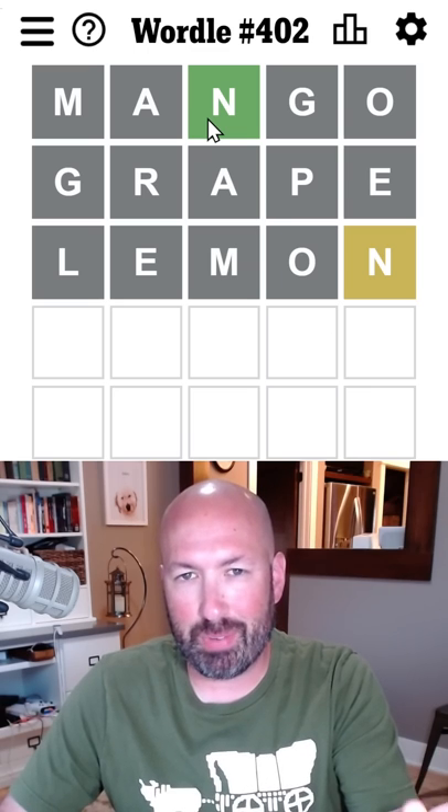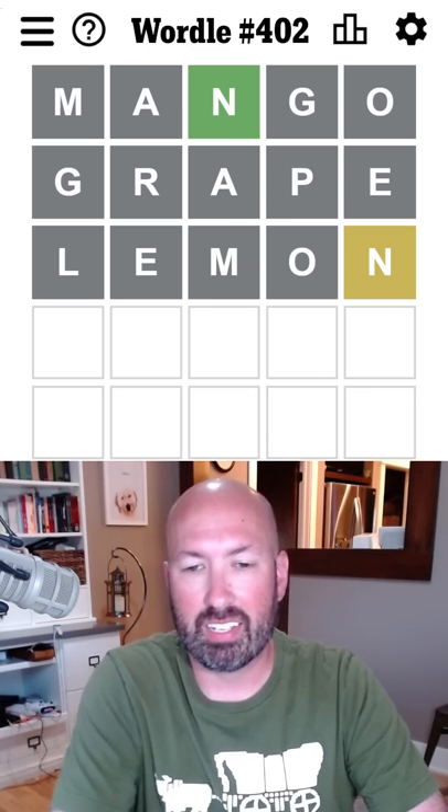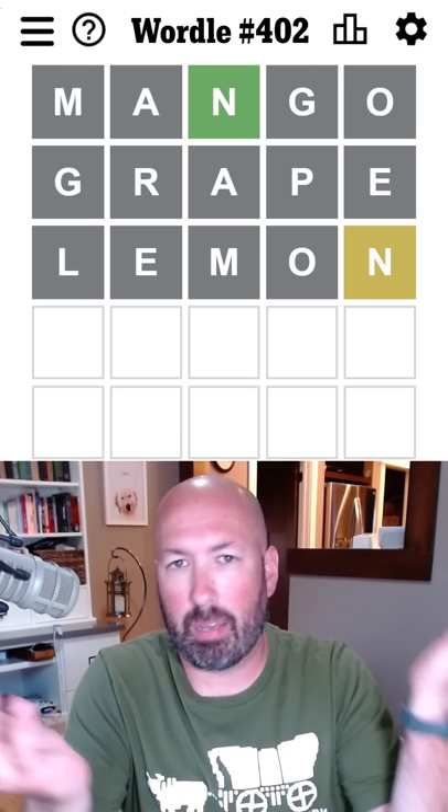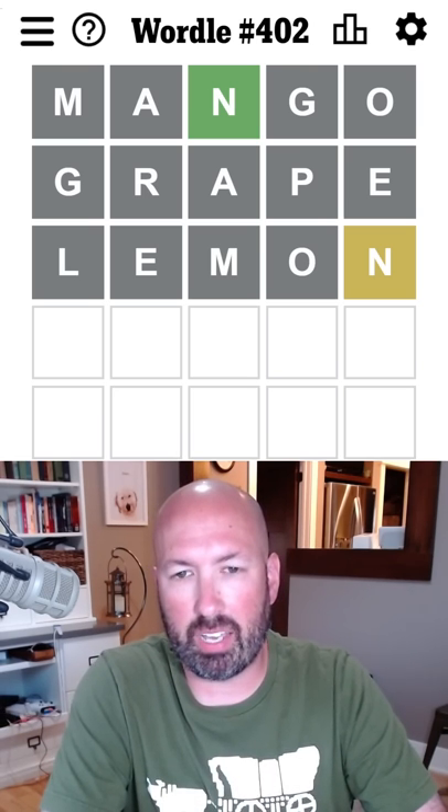I like to have a few guesses of my own, so if someone suggests too many starting words I'm less likely to try it — if it's four or five words, there's no chance to get it. Mango, grape, and lemon: all I got was the N.